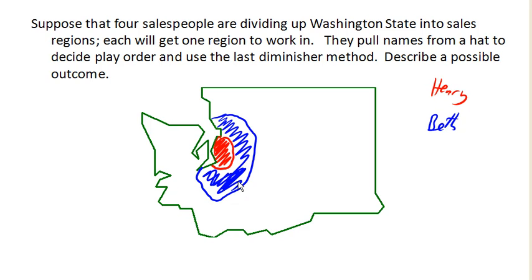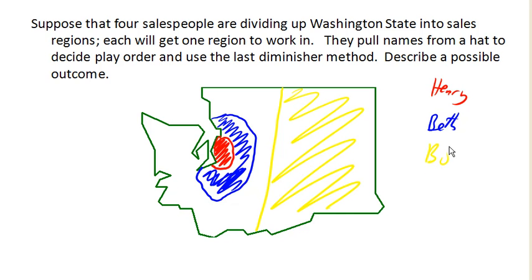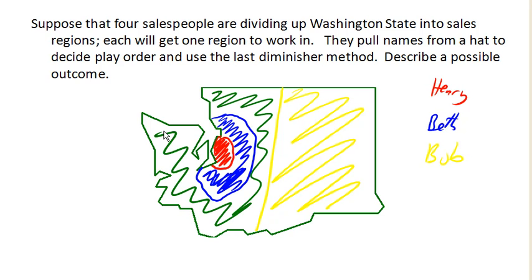Now Bob and Marjo are the only players left. Since there are two of them, they can finish off with divider-chooser. They flip a coin and Marjo becomes the divider. Marjo decides she doesn't really like traveling over the mountains, so she divides the state so one person can have this side. Bob decides he'll take that side — so Bob lays claim to the east side of the mountains, and Marjo is left with the rest on the west side. And we have ourselves a division using the last diminisher method.